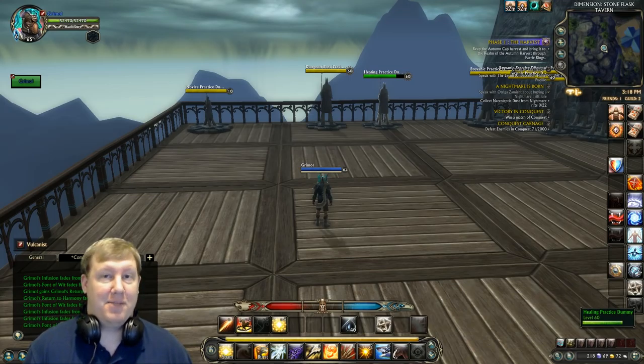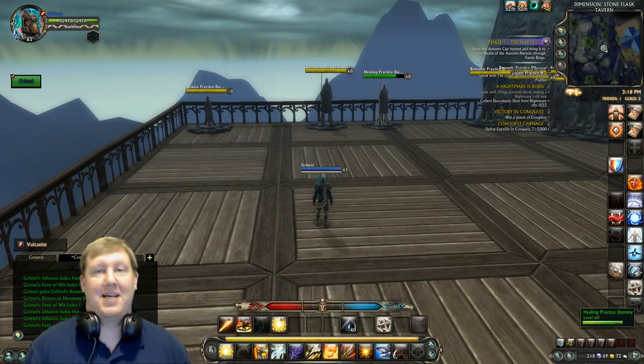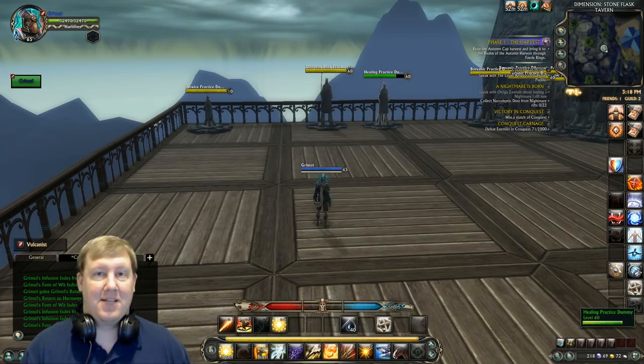What's up guys, today we're going to go over a Vulcanist Primalist build — extreme burst. If you haven't played the Vulcanist yet, you are missing out on insane damage. It pretty much has the hardest-hitting ability in the game: Ethereal Beam. It's a channeled beam that goes through all resistances and applies ethereal damage. I've had some of the best-geared players in the world almost get killed by it. It's just insane.